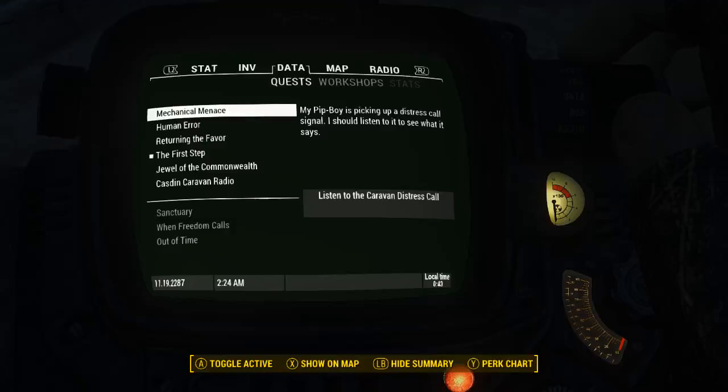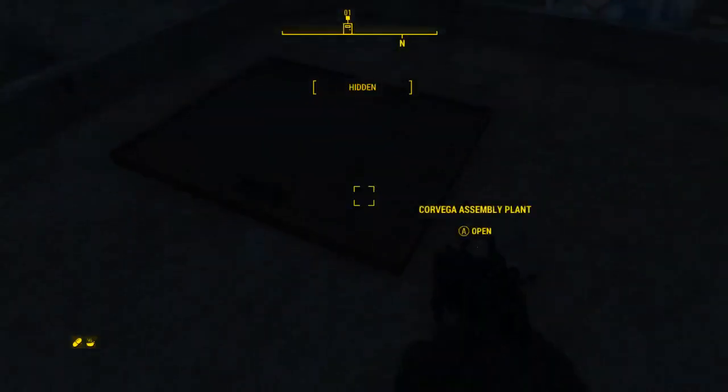Alright, it's Hank here. 11-19-22-87, 2:24 a.m. We're going to infiltrate Corvega. If you caught the last episode, you know why we're taking this entry point right here — instead of fighting an uphill battle from one of the lower areas, we're going to go in at the highest point and continue to move down.